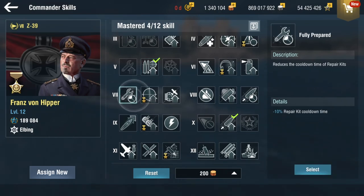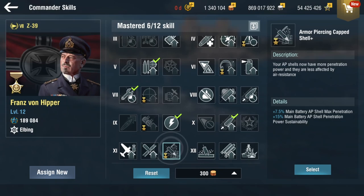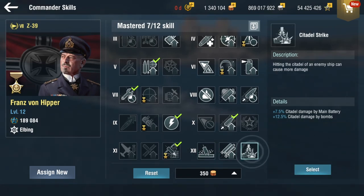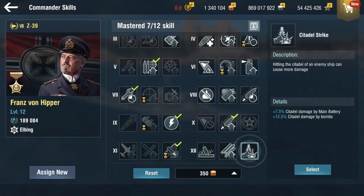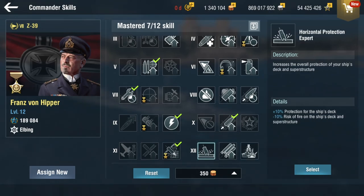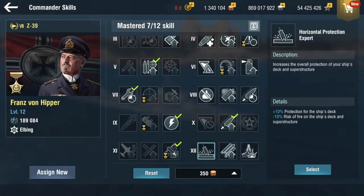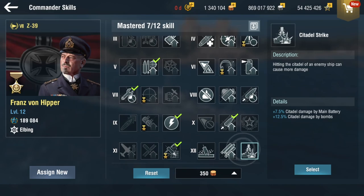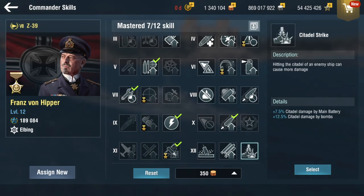I'll go ahead and grab those. APCS definitely — will go for that. Citadel Strike and Horizontal Protection Expert are likely choices. Horizontal Protection Expert is your go-to for German battleships, but because I don't want to increase armor on Z-39, I'll just go with Citadel Strike, or you could leave it until you permanently find a spot for Hipper.